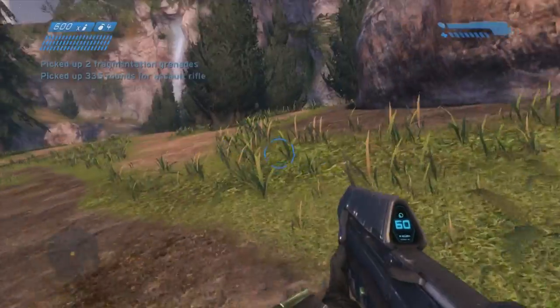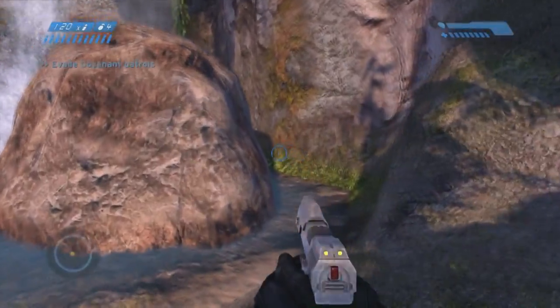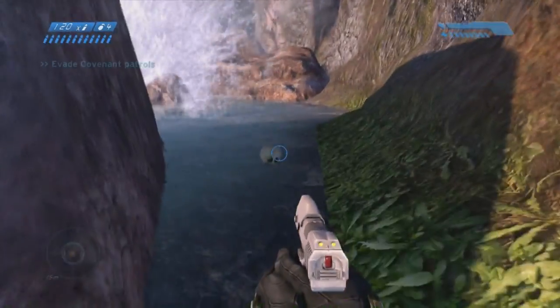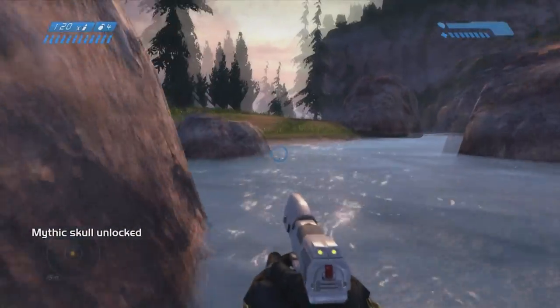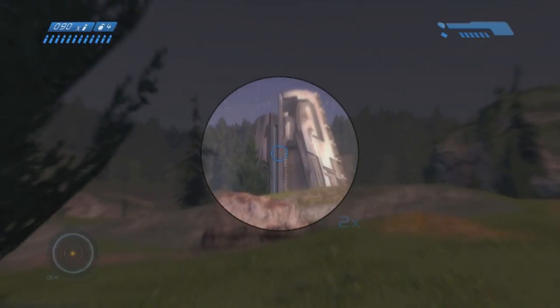The next one: get out of the crashed dropship right there and go to the right over here towards the waterfall. It's behind this big rock, just sitting there in the water waiting for you to pick it up. As if to say, 'Pick me up Master Chief, I'm a skull, I'm gonna modify your gameplay.' That's what they say.